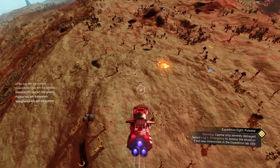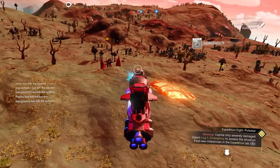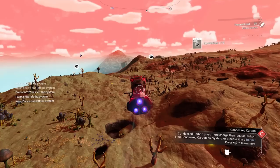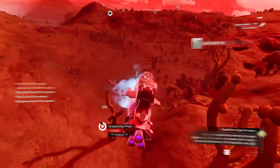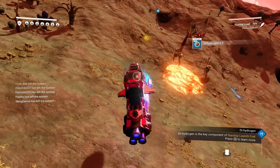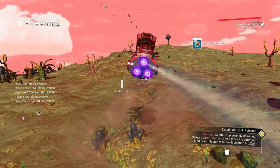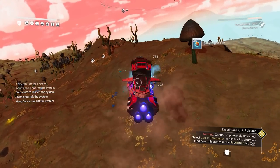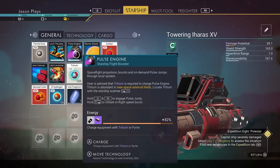Once you're in the atmosphere, you can farm materials from your ship. When you start seeing rocks and ground, just shoot it — look at that, I'm collecting ferrite dust just from shooting the ground! Always take advantage of that. You can farm ferrite dust, carbon, anything like that. You're going to need a lot of dihydrogen and oxygen, so focus on the blue crystals and plants. We've gotten a lot already, so let's land.